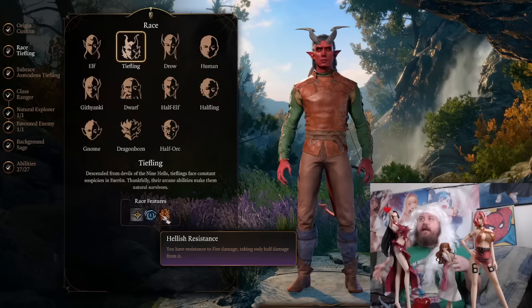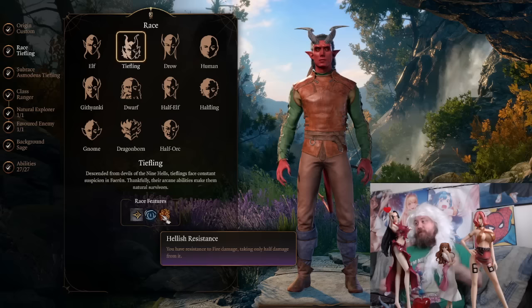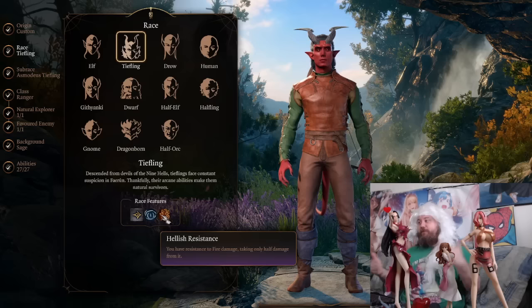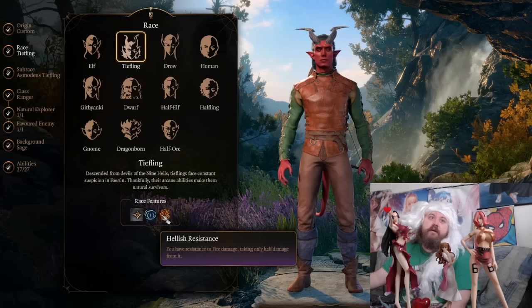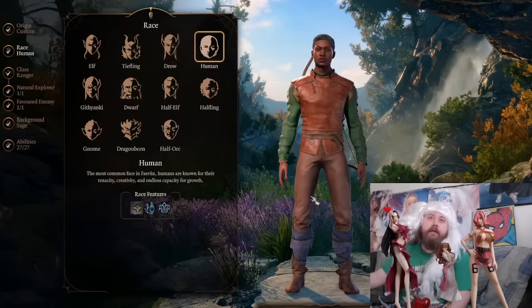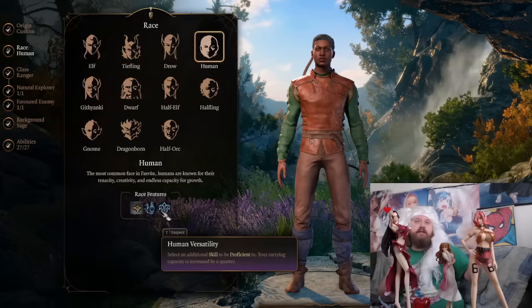About half the racial abilities in the game are pretty situational — they only work in specific fights, like darkvision or fire resistance. The orc passive is the most clear example where orcs are a lot better as melee characters. Human Bard is probably the most versatile combination — humans have the Human Versatility passive, and Bard is already a very versatile class, so together they can do a little bit of everything.